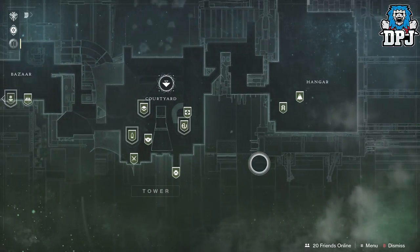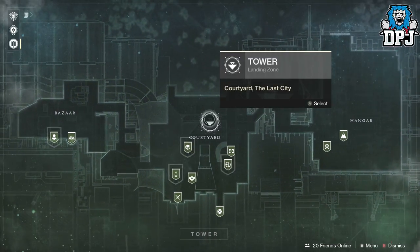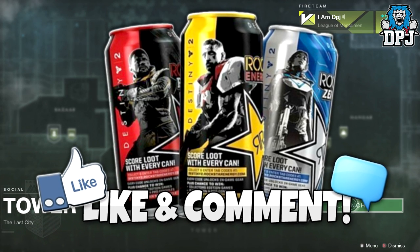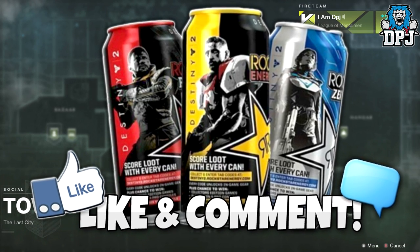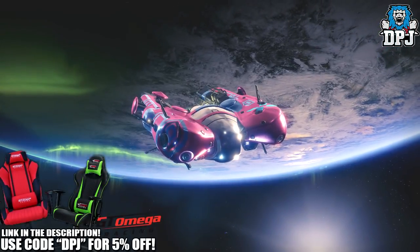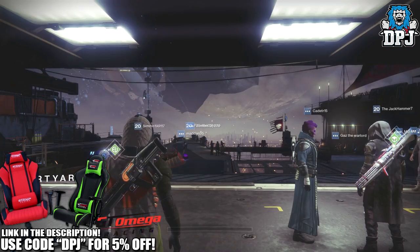If you want to be in with a chance of winning one of my Rockstar Destiny 2 exclusive in-game gear codes, simply drop a comment down below. So you want to load up the tower — the last city, the courtyard — and fly down towards it. Okay, so we spawned into the tower.